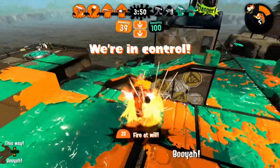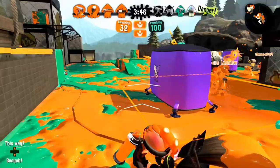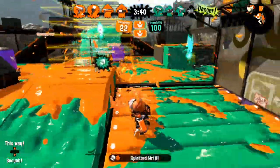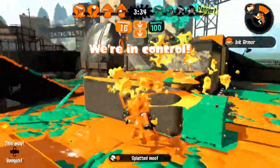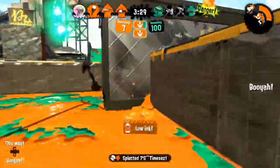I also run Drop Roller on my Inkjet. As you'll see throughout this session, it's very helpful with protecting your Inkjet landing. I opt to get behind the Booyah Bomb user to help easily take it down once it's thrown. After that, I'm in a very awkward position for the opponents to hit me, which means I can safely play under the ledge and use the height advantage to clean up the opponents, winning this game.